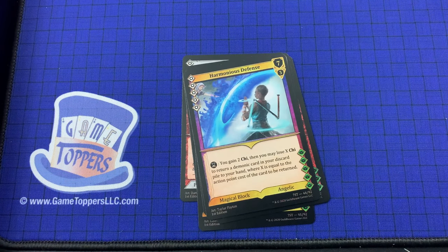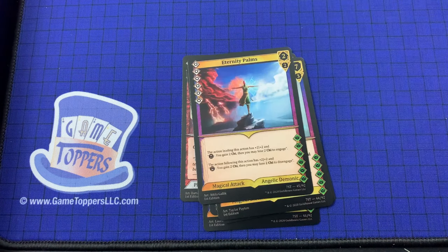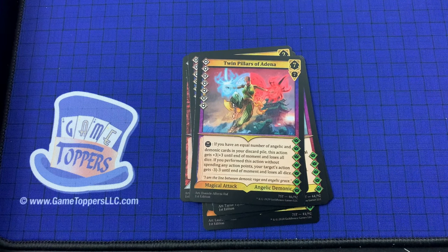Harmonious Defense — 5 cost, 7 and 3. You gain 2 Chi, then you may lose X Chi to return a demonic card from your discard pile to your hand, where X is equal to the action point cost of the card to be returned. Eternity Palms — 6 cost, 2 and 2. The action leading this action has plus 2 plus 2 and you gain 2 Chi, then you may lose 2 Chi to engage. The action following this action has plus 2 plus 2 and you gain 2 Chi, then you may lose 2 Chi to disengage. Magical attack, angelic demon. The Twin Pillars of Adana — 7 cost, 7 and 7. If you have an equal number of angelic and demonic cards in your discard pile, this action gets plus 3 plus 3 until the end of moment and loses all dice. If you perform this action without spending any action points, your target's action gets minus 3 minus 3 until the end of moment and loses all dice.